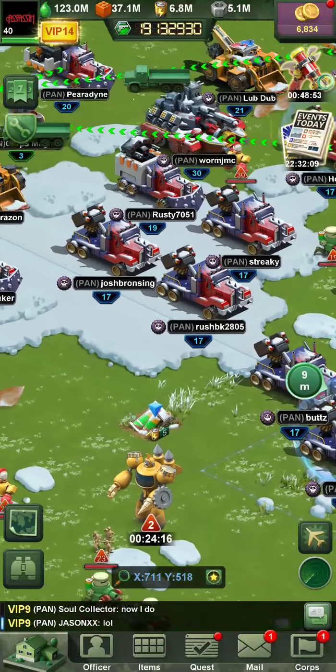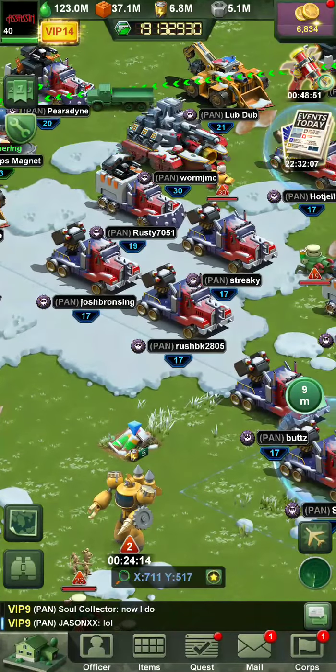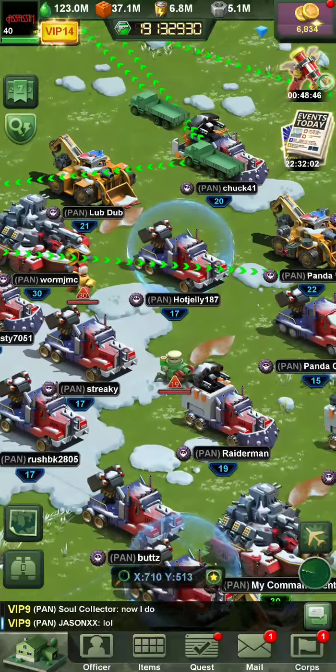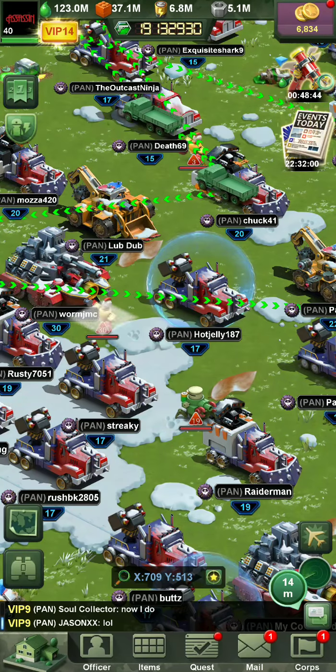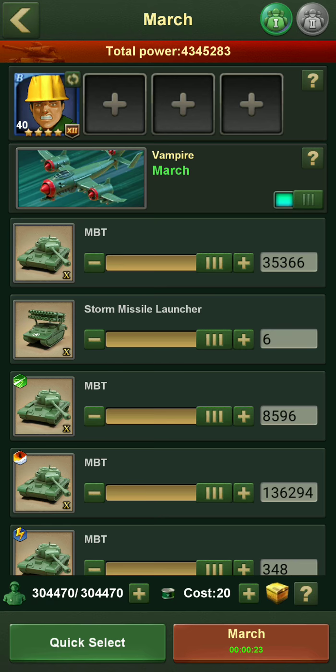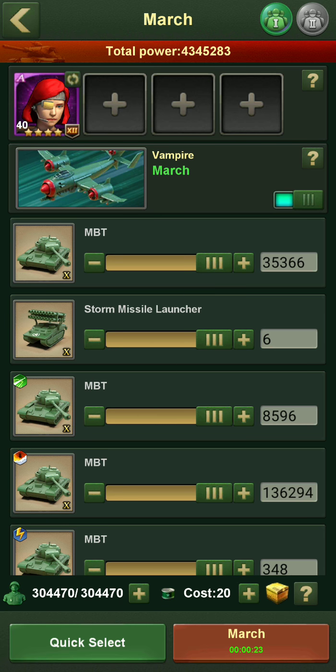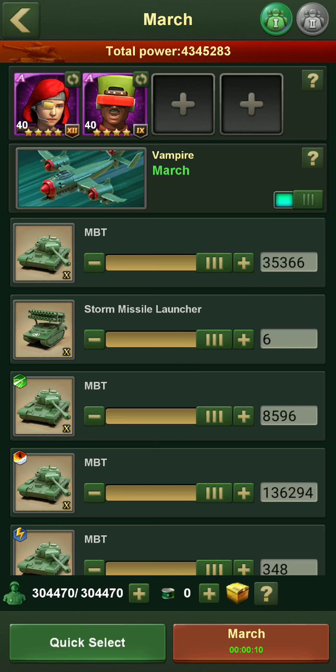Our first topic is going to be sending out a max march with your best troops. A max march is simply sending out your highest level troops — not rank, highest level. So between level 1 and 60, because that changes the amount of troops you can have in your march.